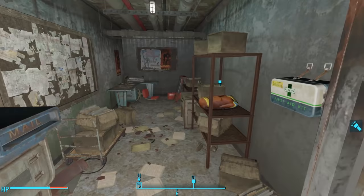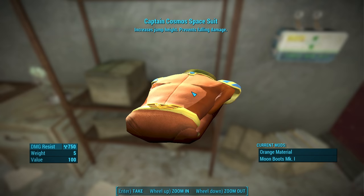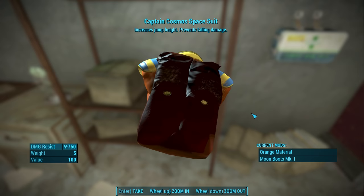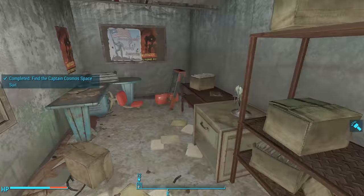At last, we can open the door at the eastern end of the hallway. This leads to a utility room, where we find a mailbox, a first aid kit on the wall, and the Captain Cosmos spacesuit. This unique legendary item increases jump height and prevents falling damage. This is such a fun costume, but I'm going to wait until after we explore to delve into it in detail. With that, we've explored everything on this level.